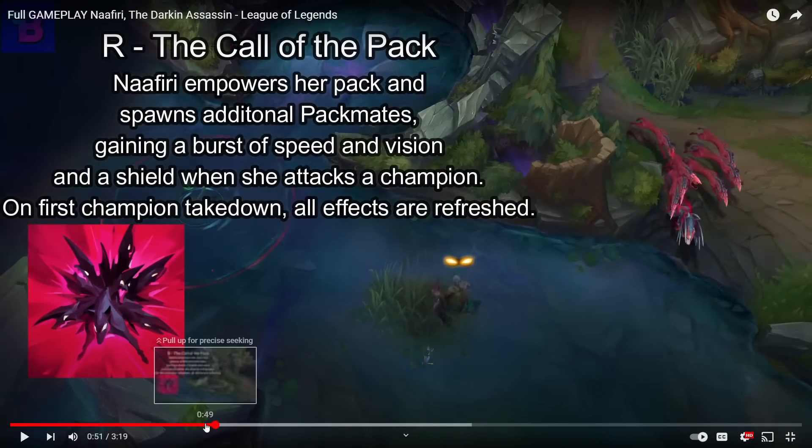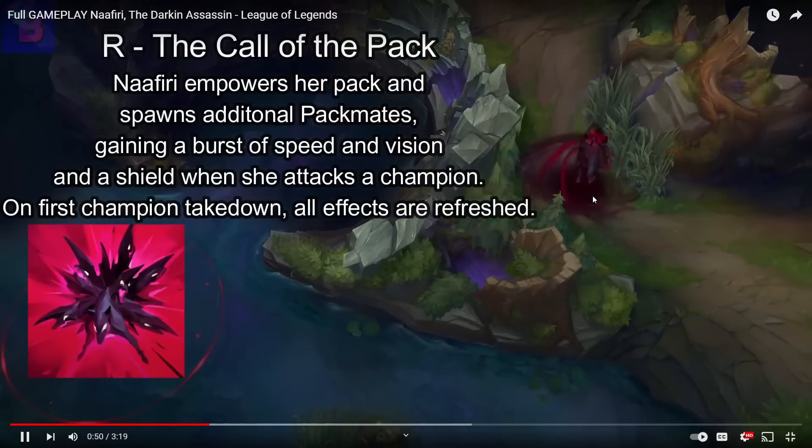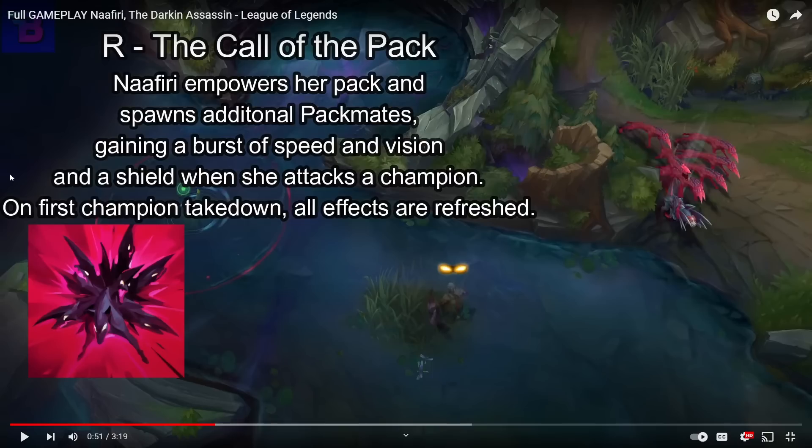R is Call of the Pack. I love how this ability looks — it makes the screen shake. Nafiri empowers her pack and spawns additional pack mates. She has one, two, three, four, five, six pack mates — so seven entities total. Essentially you're not just controlling Nafiri, you are controlling an entire pack of dogs. She gains a burst of speed and vision, so it's a little bit like a miniature Rengar ult — very assassin-y.